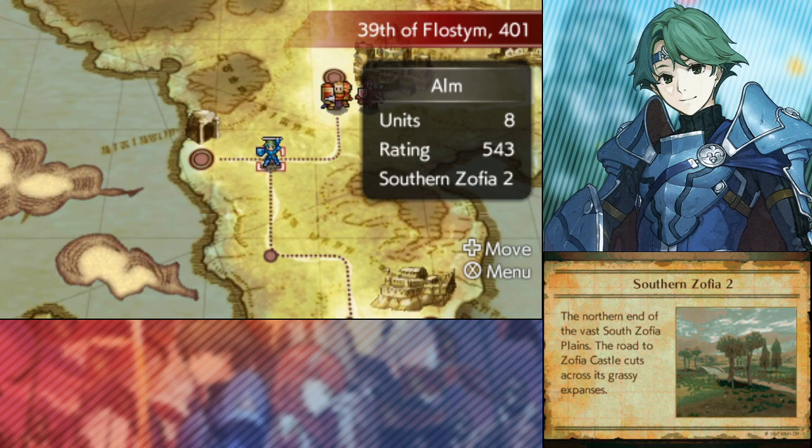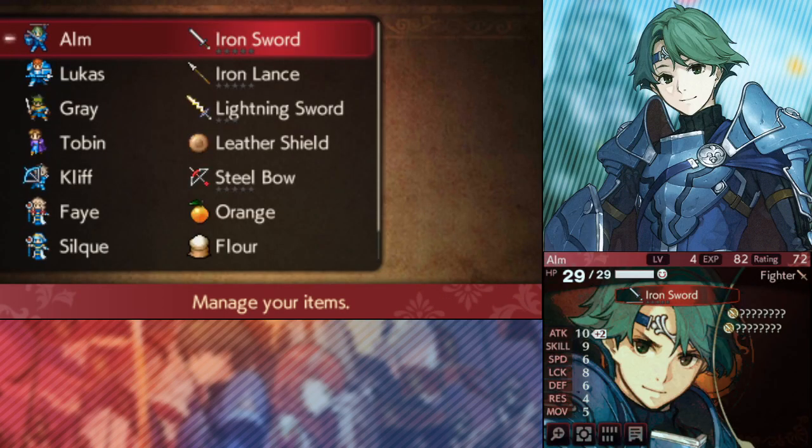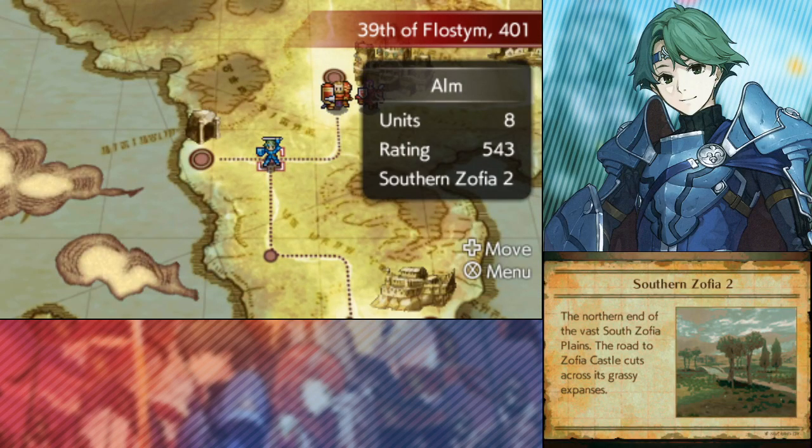People have been pointing out that we've been missing stuff, like the splitting axe and the iron sword in the first dungeon. I might miss some stuff — I'm busy playing, I'm busy talking to Bizmix. This is my second time playing the game ever and it's been a while, so I'm going to miss things for sure. Point it out and I'll go back and get it later. I went back earlier to get the iron sword, which is why I have an extra two turns on the turn count.